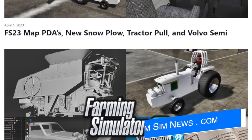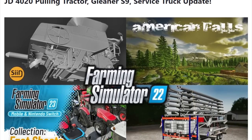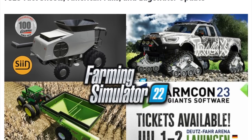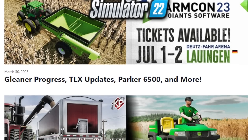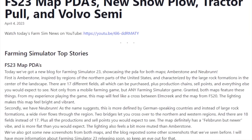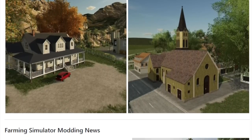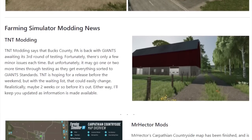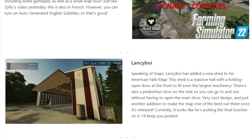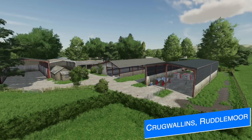Just a reminder: if you prefer written news articles or want to take a closer look at something we show off in the video, make sure to check out FarmSimNews.com. Here you can find a written article for everything we talk about in the news videos daily, as well as screenshots and links to everything. It's laid out in a really easy to navigate way. There's also a search function so you can go back and find anything. Big thank you to the editor Yos Modding — it would physically not be possible without him. Check it out, link below.